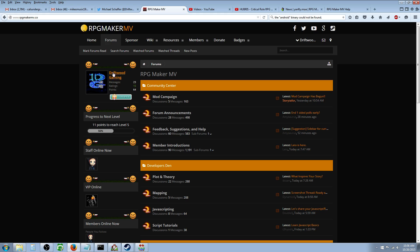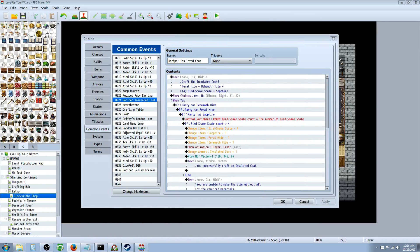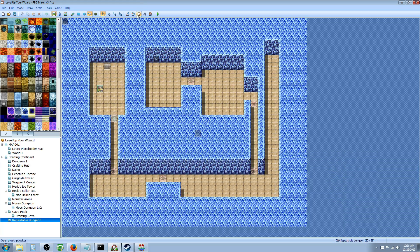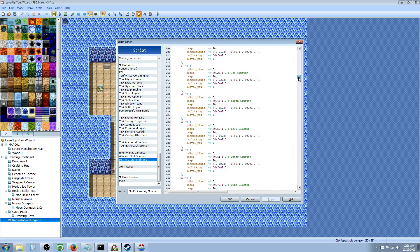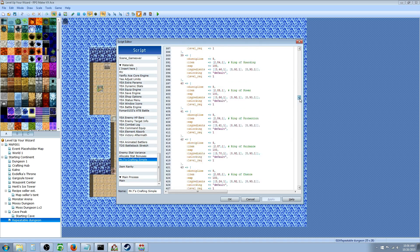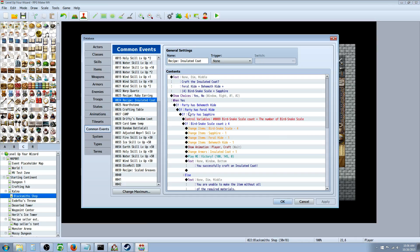Be sure to add me, Driftwood Gaming, on the forums — add me as a friend. I've put in some resource requests for some scripts, and a crafting system is one of them. If you've used VX Ace, there's a really cool crafting script called Mr. T's Crafting Simple by Mr. Trivel — a really awesome script. But MV doesn't have anything like that yet.